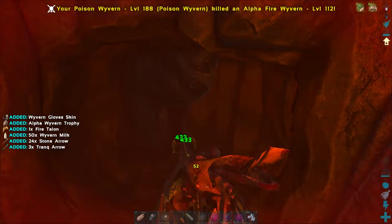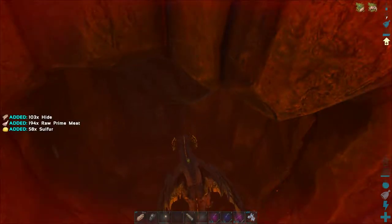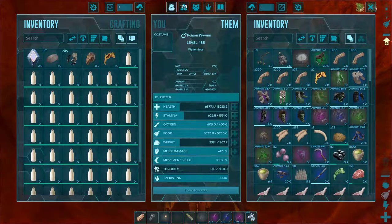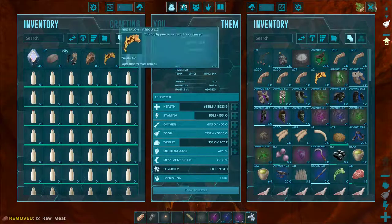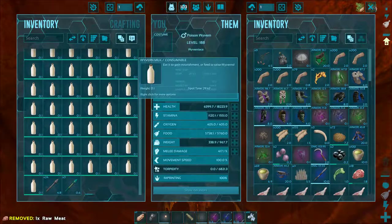And she's dead! We've got the Wyvern gloves skin — you can place it on your gloves to get some cool looks — and the Alpha Wyvern trophy. You can hang that above your fireplace. Also a Fire Talon and 50 Milk and some arrows.